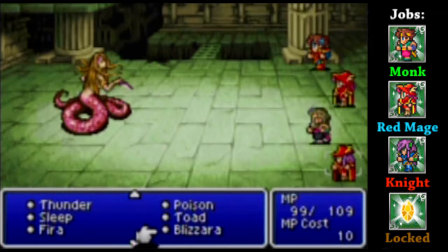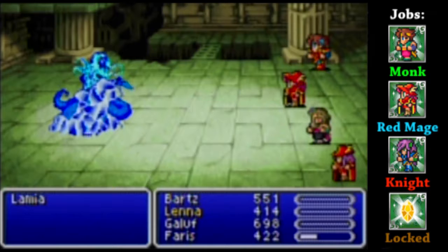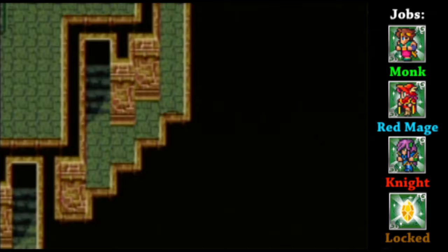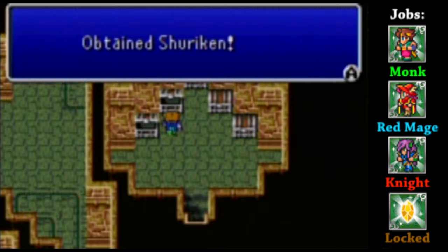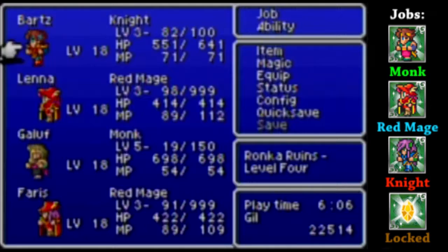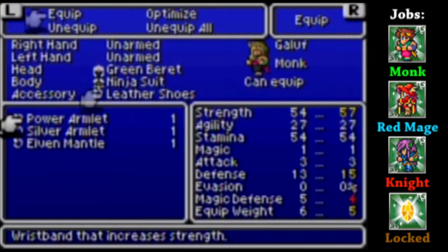Let's try Blizzard now and see what that does - that did the most damage, even more than the thunder rod-boosted Thundara. That center tower right in front of me is a trap, so go around it to get Gil, Shuriken, and a Power Armlet. Galuf could actually make good use of that. Got a Moon Ring Blade as well - I don't think anyone can use that.